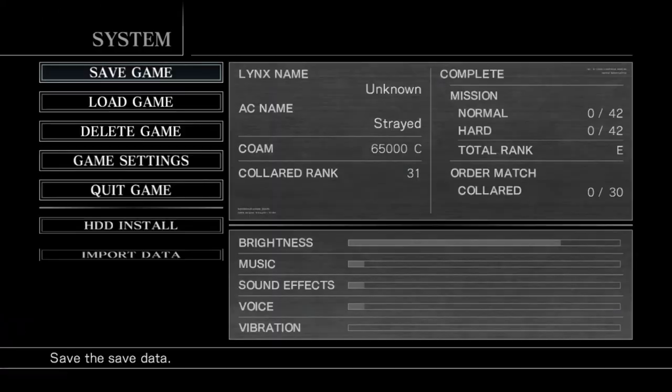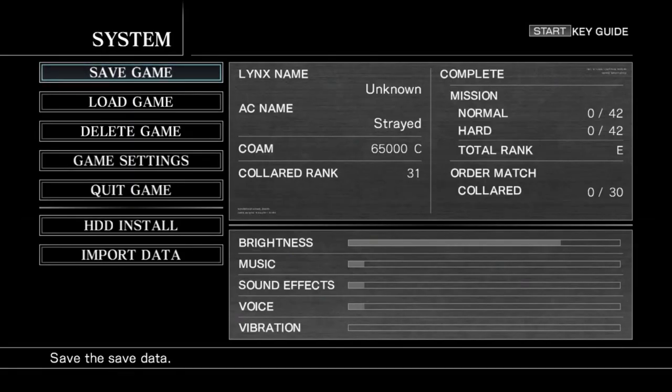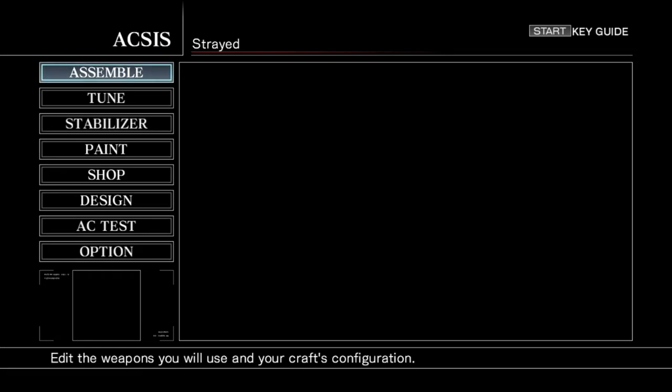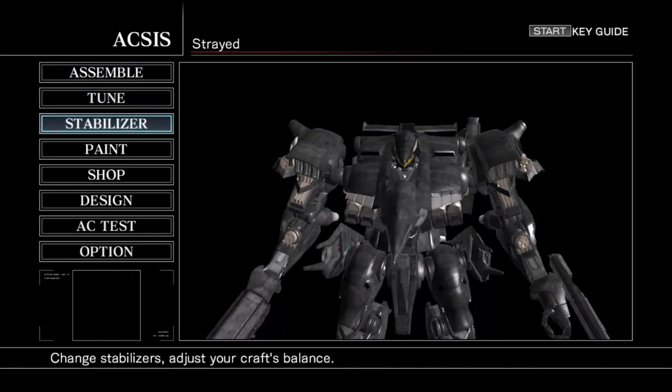Alright, and there we go — Chapter One. We're going to start right off by loading a saved game, pressing new saved data. This is just in case the cutscenes decide they don't want to work and crash my game, so we're going to be very careful with that and save already.